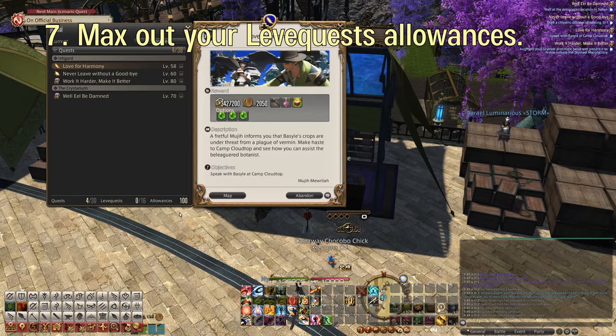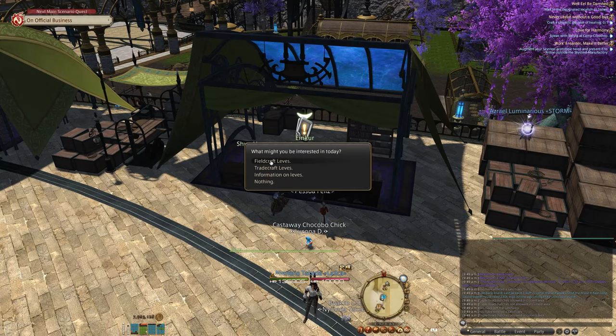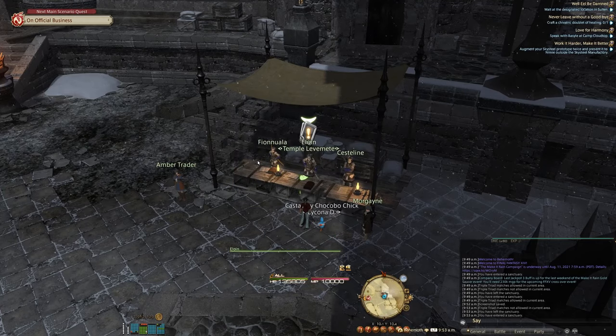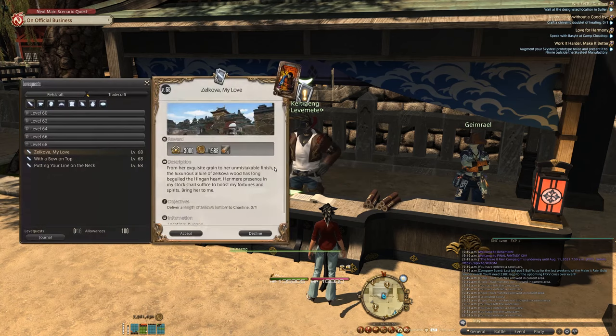Make sure you max out your leve quest allowances. You can have a max of 100, and every 12 hours you get an additional 3. So if you started off with 0, you can get back to 100 in about 17 days. Most likely, if you haven't done any leve quests in a while, you'll probably have a lot of allowances already acquired. There will most likely be new gatherer and crafter leve quests, and you can use your leves to level up your gatherers and crafters rather quickly.